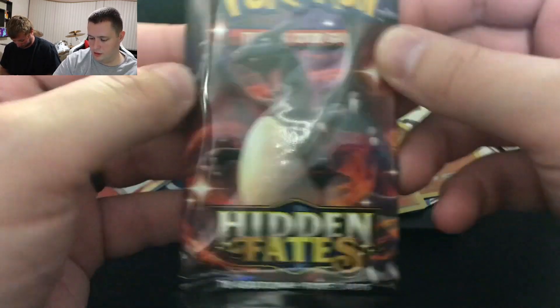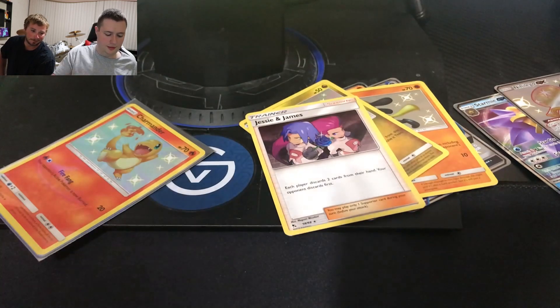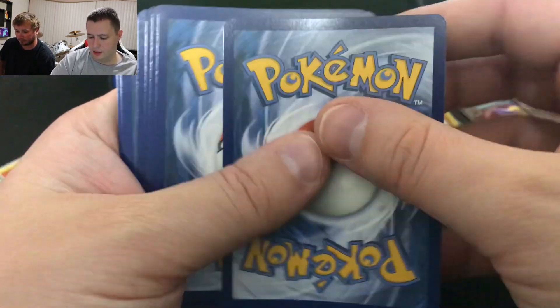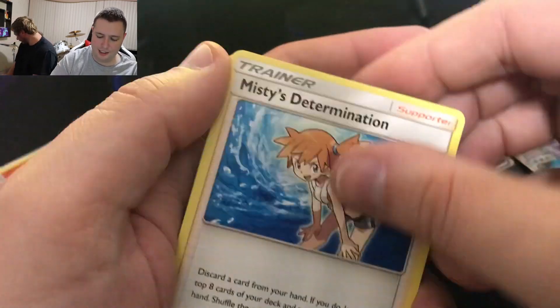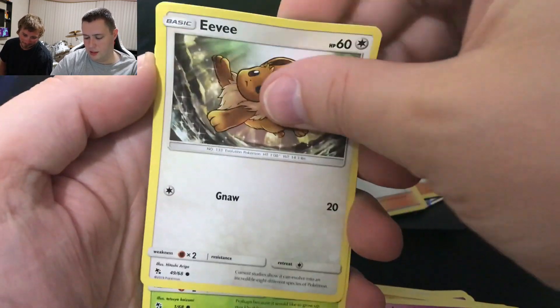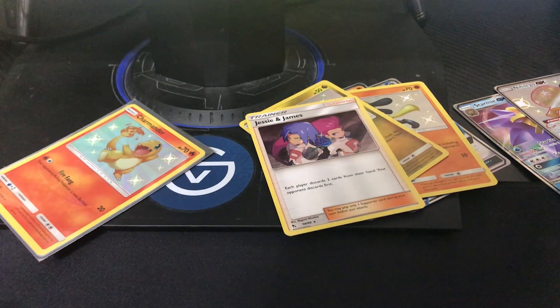Alright, let's get into the Shiny Charizard pack. There's definitely not a Shiny Charizard in this pack. I will probably never pull that card ever again. It's a shame because I feel like the one I pulled would have probably made it to a PSA 10 grade. There's your code card — four to the front, toss the energy. Twerking Misty, Scyther, Sabrina's Suggestion, Clefairy, Cubone, Jigglypuff, Eevee, Caterpie. Oh! A Shiny Ralts — that's a cool card!